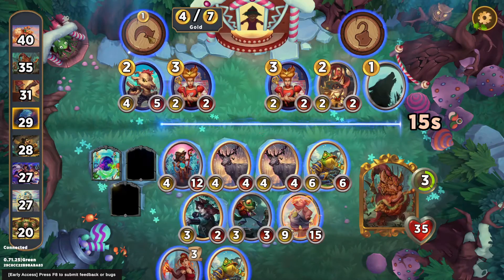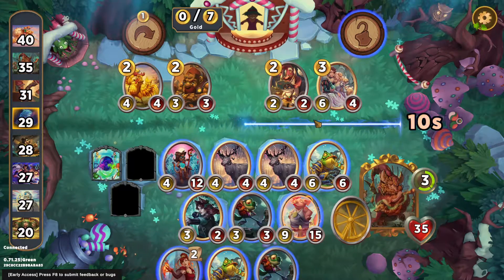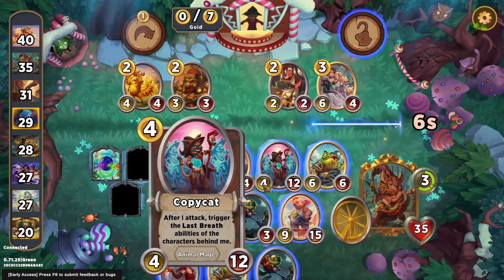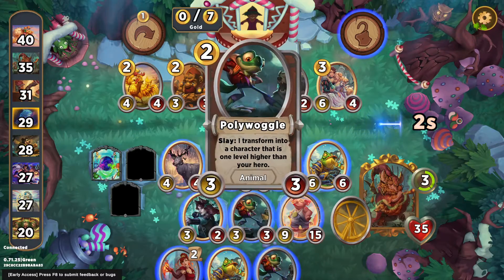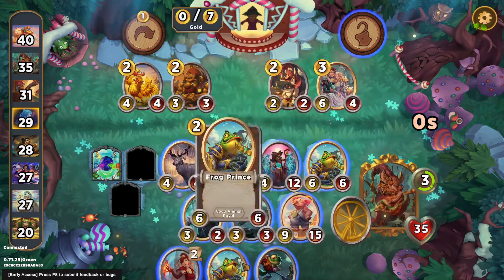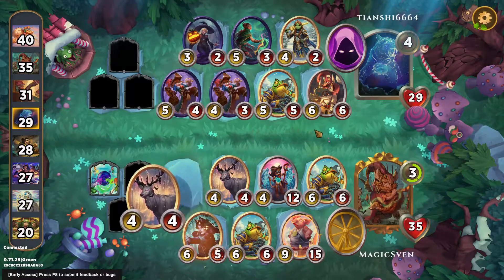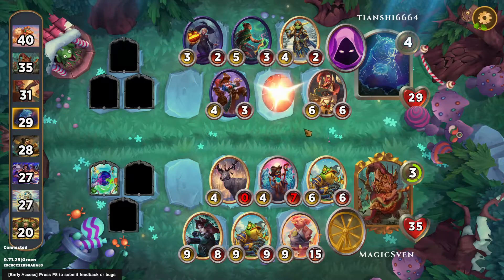Take a second Stag, another Woggle, and let's get our quest progress. Let's move the Stags into the proper positions. It looks pretty good. I think I'll put the Frog in for now — the other Frog. We get both of our attacks.